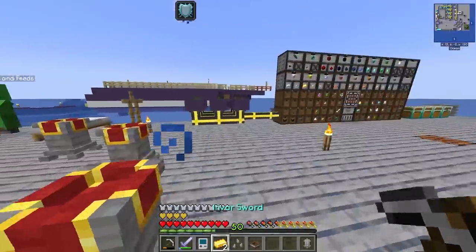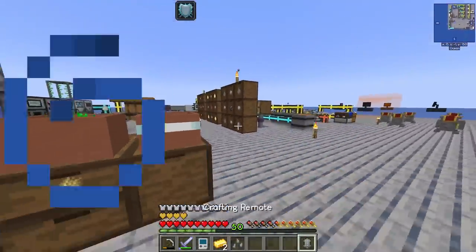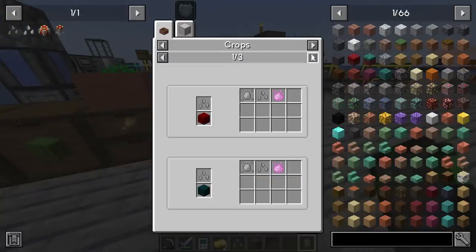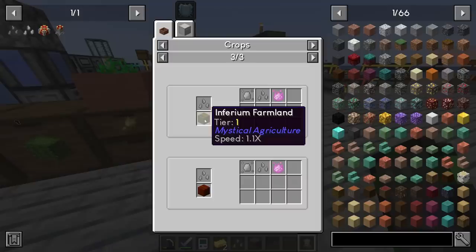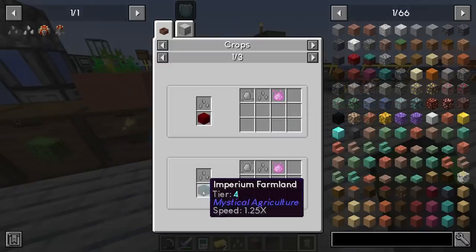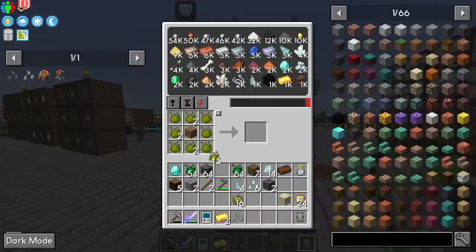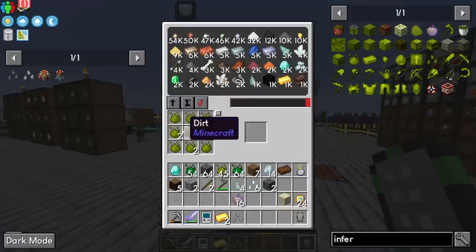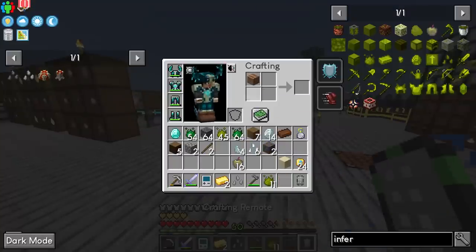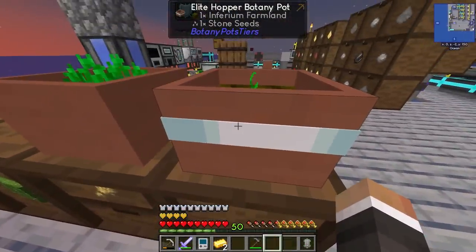Let's pick up the stone seed and place it in the elite hopping botany pot. Regular dirt won't work — we need at least inferium farmland, which is 1.1x speed. You can go all the way up to supremium farmland at 1.3x. To make inferium farmland: take dirt, hoe it to farmland, then craft it with inferium essence to get inferium farmland. Put that and the stone seed in, and we should start seeing stone being produced.